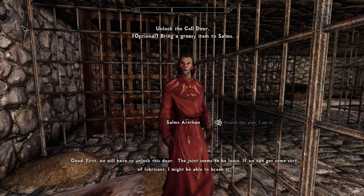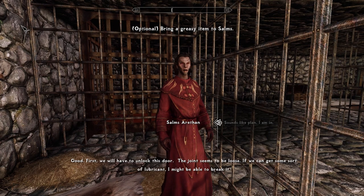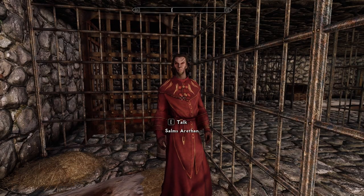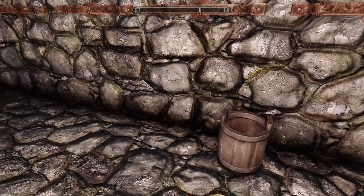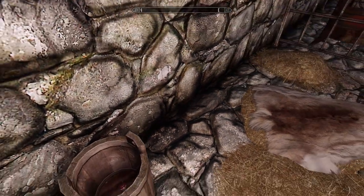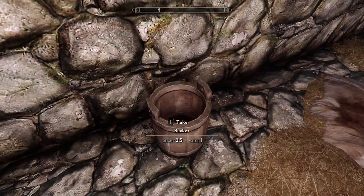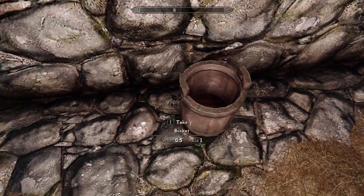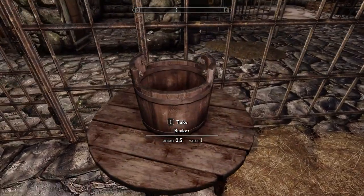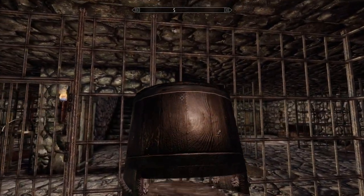Good. First, we'll have to unlock this door. The joint seems to be loose. If we can get some sort of lubricant, I might be able to break it. Oh, you need lubricant, huh? Well, here's a bucket. Is there anything in the bucket? Skooma. Did you bring enough for both of us? Cheese. An apple. Anything in this bucket? I can't think of how else we can get out of here. Listen, I'm just working on it, alright?